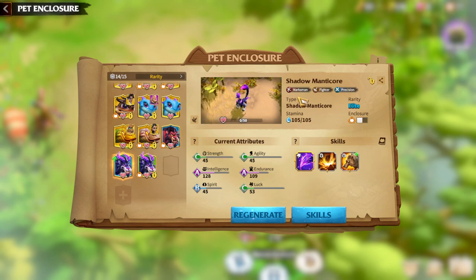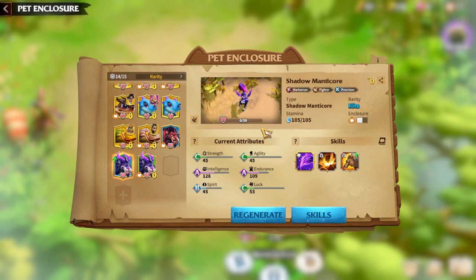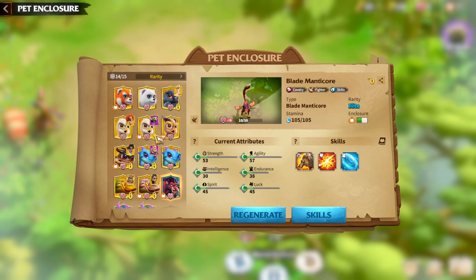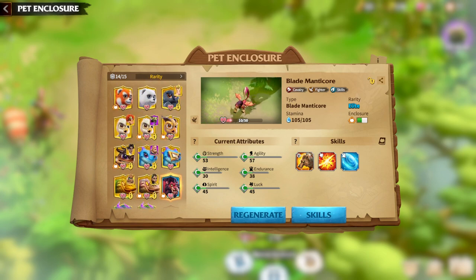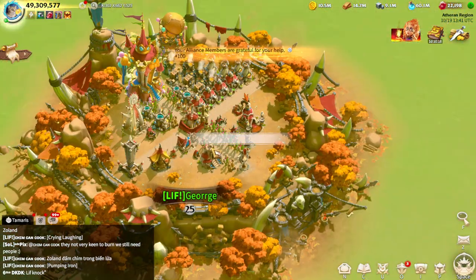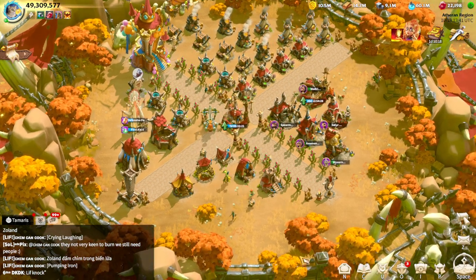In terms of looks, both warpets look amazing and fit perfectly with the theme of Call of Dragons. I can't wait to try them myself. I'm always excited to hear your opinions about these two warpets. Shadow Manticore with Magrat and Zyda will work amazingly well, and Blade Manticore should be fine with almost every cavalry hero pair. I'm still expecting more warpets, especially when new mages come out. If you liked the video, please like, subscribe, and share — it gives me motivation to make more videos. Bye bye!